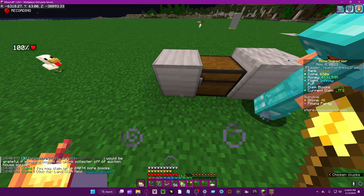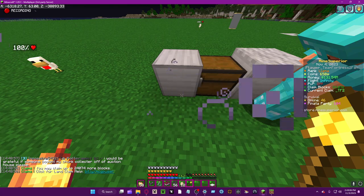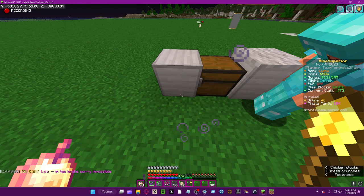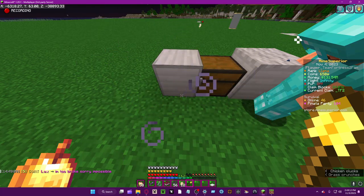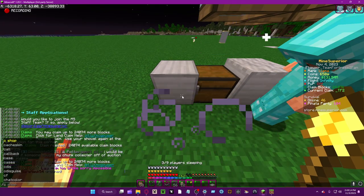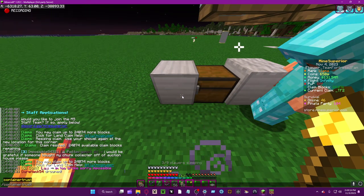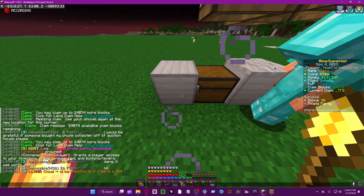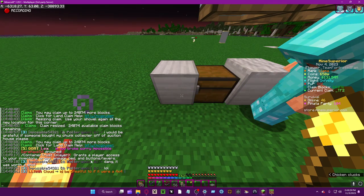Remember it must be container trust. Builder trust works, but you wouldn't want them to build at the same time. Container trust is important because — as you can see if we type it without 'all' — it grants the player access to inventory, which means containers, crops, animals, beds, buttons, and levers.